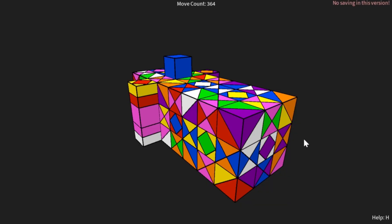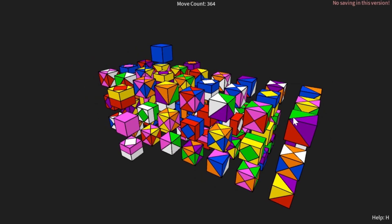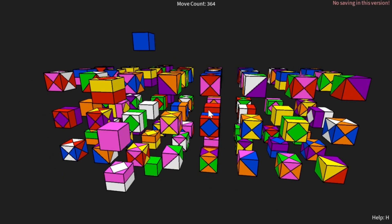Let's start to solve it. So now this puzzle is pretty scrambled. The first thing I do is open it up like this to see my cell positions. I look at these 1Cs — this is my yellow cell, this is my red cell, this is my white cell, this is my orange, blue, green, purple, and pink.